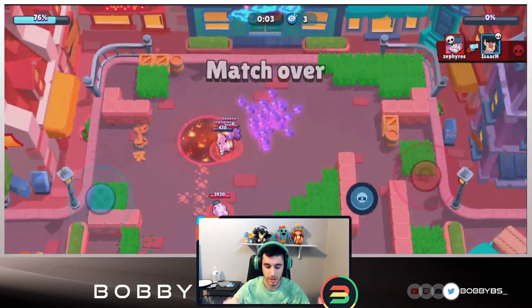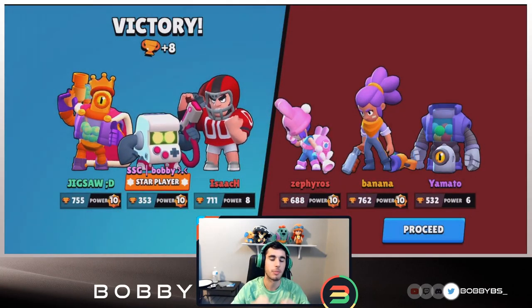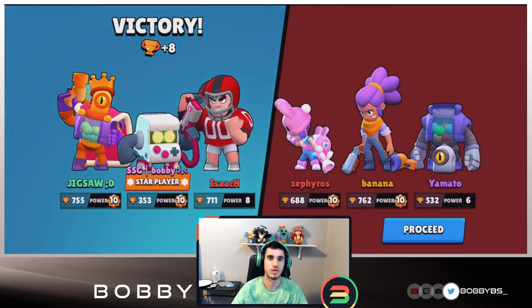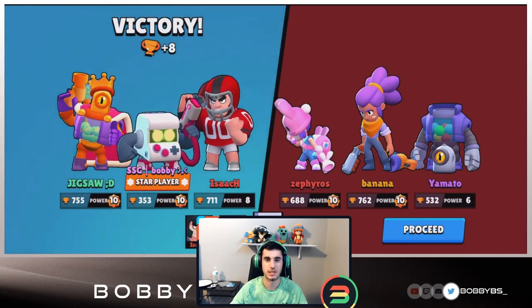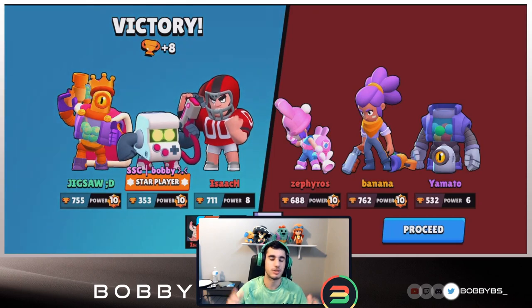Seven seconds left - they can't do enough damage and that ends the video! We finished the game with three seconds left. Star player every single game - this is definitely a big eye opener and it's going to change the meta a ton on this map. Probably won't even need a Rico - just a Barley, an 8-bit, and a Bull is probably a killer comp. I definitely suggest you run this comp on this map - let me know how it goes in the comments below.